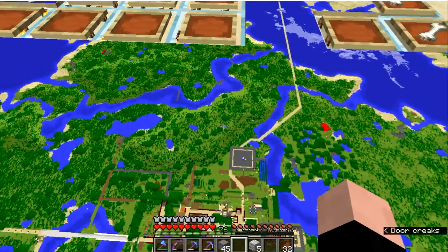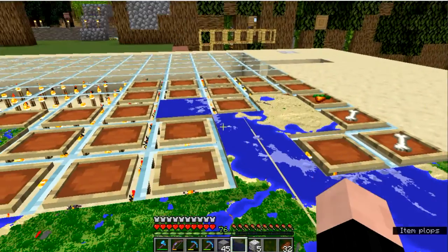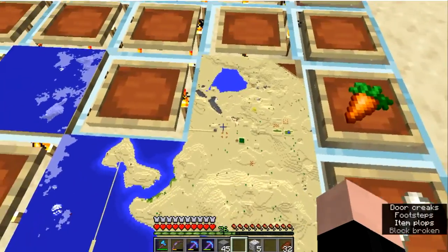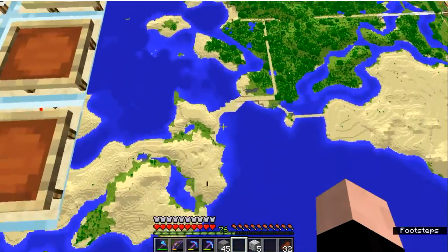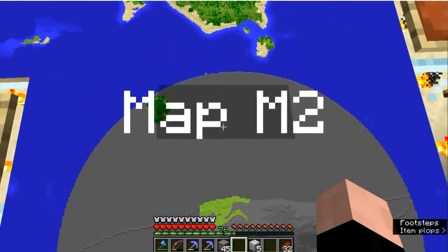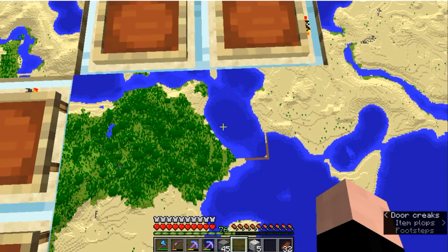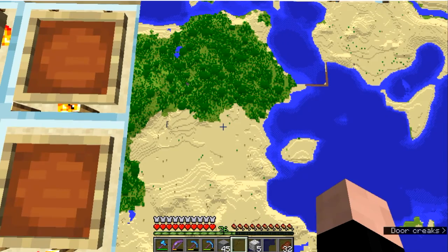The map goes further north, which happens to coincide with north, the way I'm facing now. It still shows this village up here where I got my villagers. And if we go this way, we can follow it all the way down to Mere's base, which wasn't on the original map, the previous version. And if you go left or west, you come to this second land bridge, and now you're firmly in Looney's Kingdom.